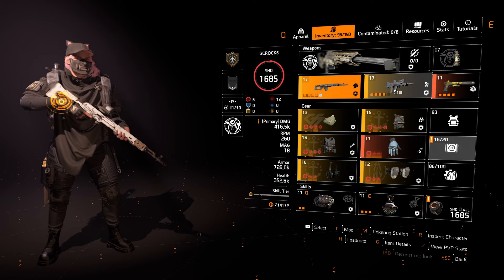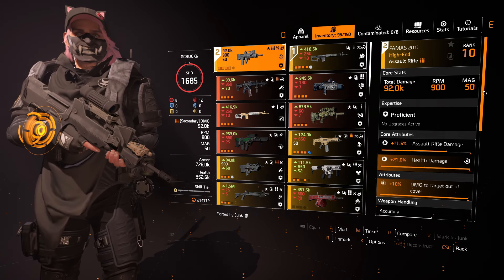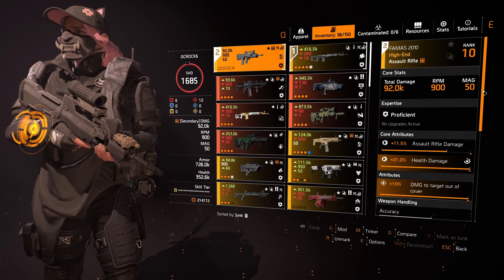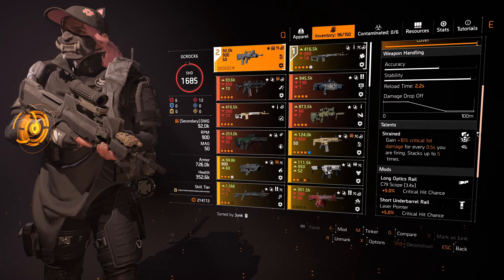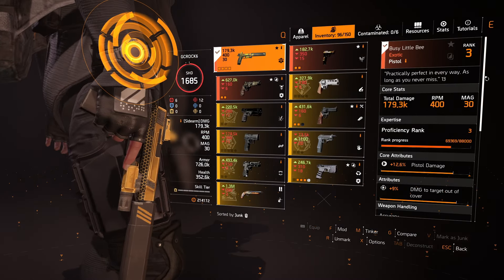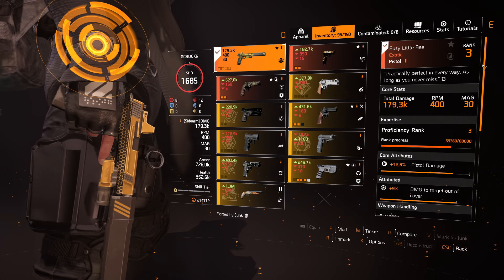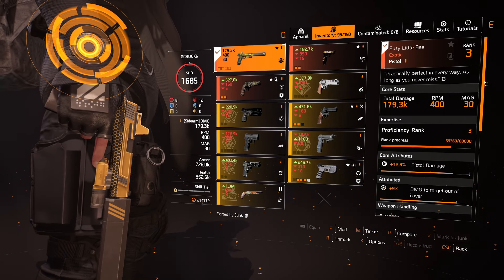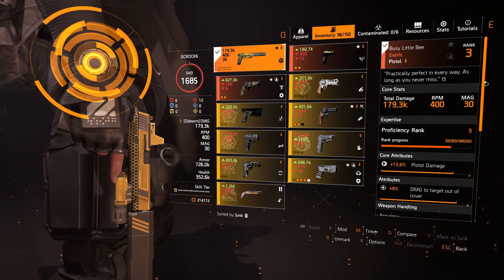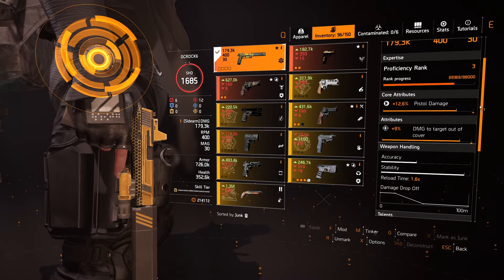I have a secondary FAMAS for moments where I need to switch out of the SVD — when you're in an elevated position you can't blind fire below you, so I can switch to the FAMAS for that. That's your standard assault rifle: assault rifle damage, health damage, damage to target out of cover, and Strained. The Busy Little B was a great suggestion from chat: since I had an exotic slot freed up by dropping the Dread Edict, I use this instead. At the start of every encounter, spray as many enemies as you can to get the stacks up.